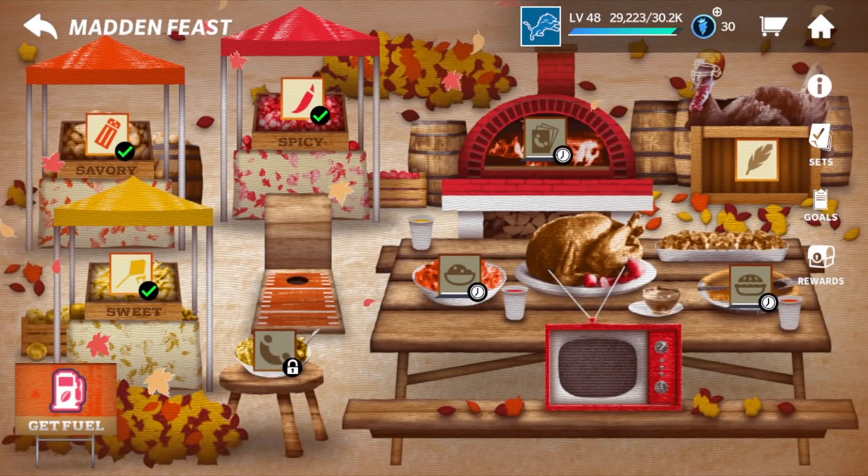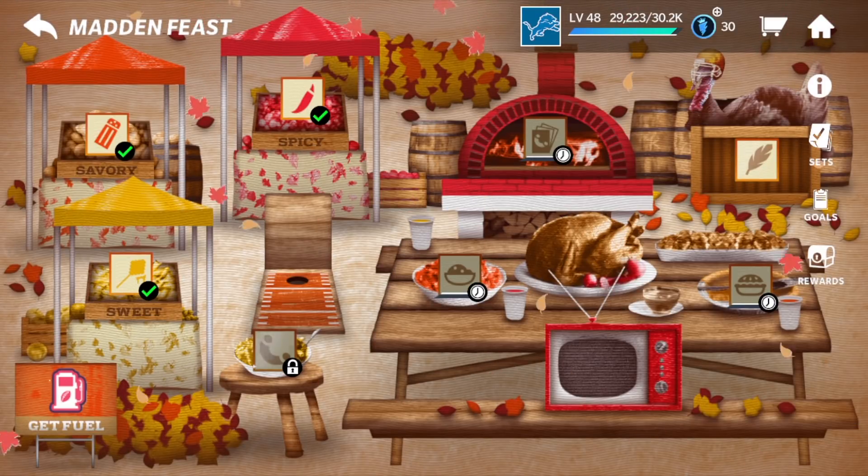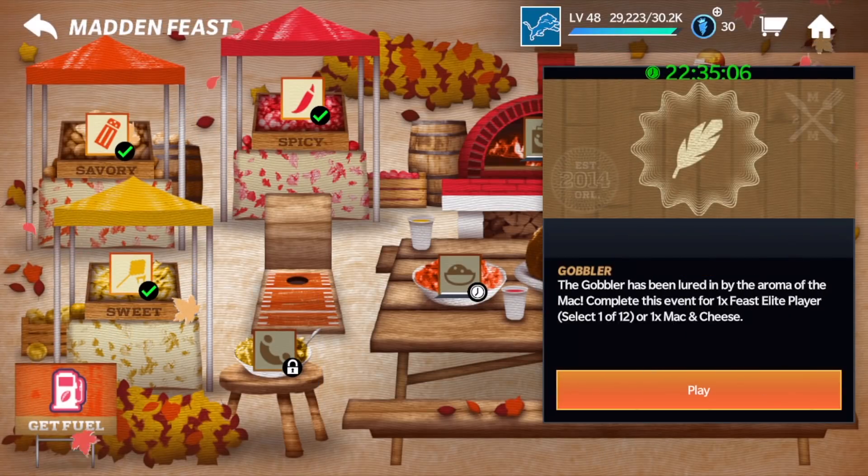They actually did fix it — before you had to force close your app to be able to unlock the Gobbler event. But here it is: the Gobbler event. Now this is incorrect — it says the Gobbler has been lured in by the aroma of the mac, complete this event for one times feast elite player, select one of 12 or one times mac and cheese. That is incorrect. You do not get a select feast player — you have a chance at a feast player. I think you just get mac and cheese with a chance at a feast elite player. Maybe something changes on Thanksgiving — I'm not exactly sure. Oh, and the leaves are falling now! I think once we unlocked the Gobbler event, the leaves started falling. I love it.